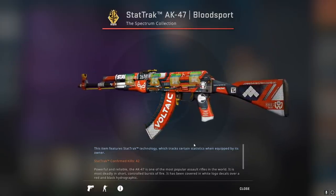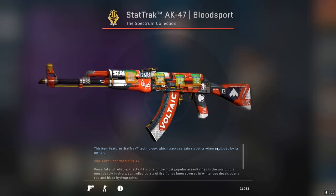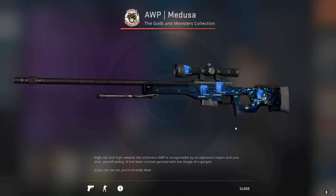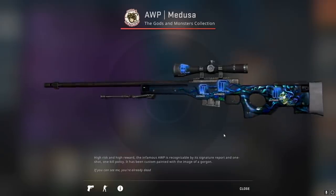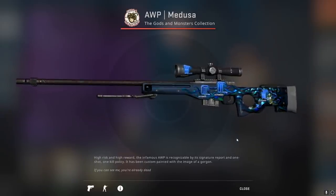Pretty insane by our standards, but for the Chinese collectors this is child's play. It gets even better — here we have an AWP Medusa Factory New with four Titan holo Katowice 2014 stickers, each going for well over $11,000 each. Enough said.